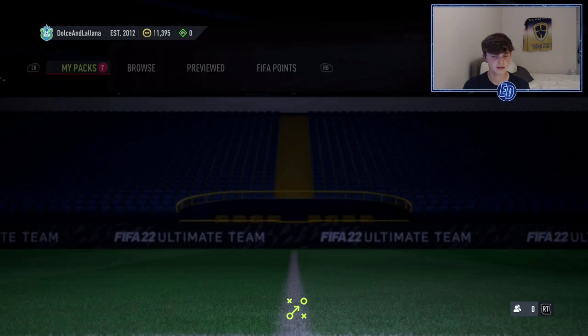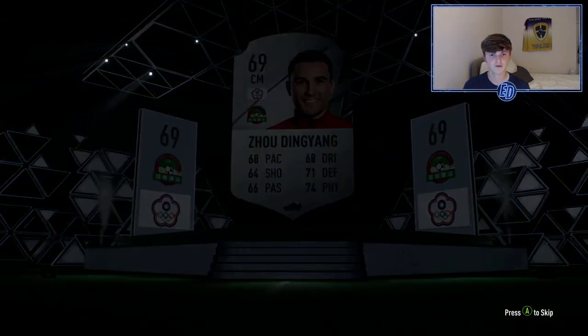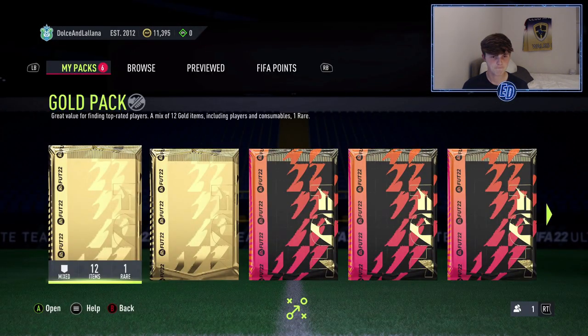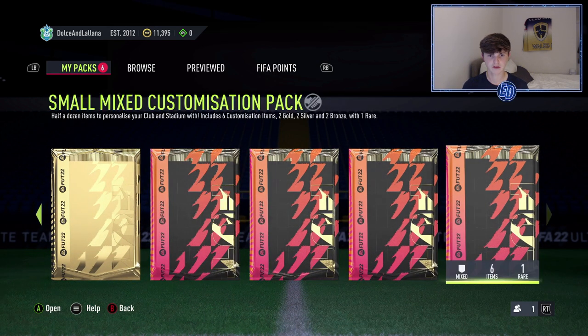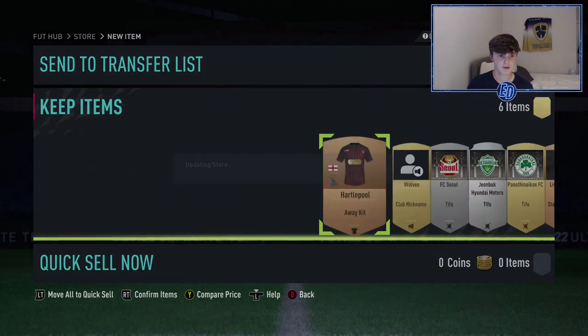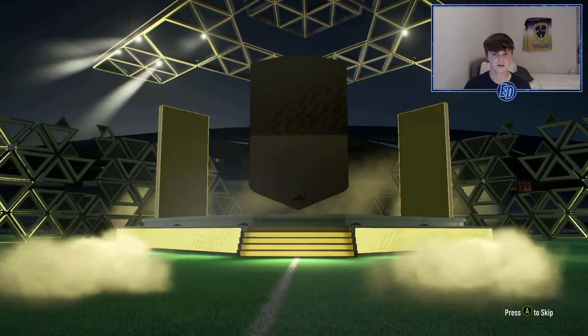We've also got 11k coins which is very nice. We've got seven packs but one of them is really bad, and there's a silver pack in there as well. We'll open the premium silver pack — you never know, could be a hidden gem. Silver cards haven't really been usable since around FIFA 17 onwards. It's untradable anyway so we can't make coins. We've got a gold pack, premium gold pack, rare player pack, two 75 to 83s, and a small customization pack. We'll leave the 50k pack for last.